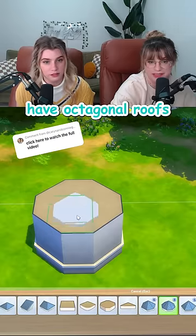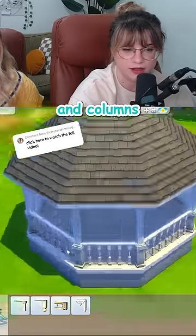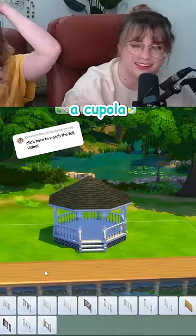Luckily, we actually have octagonal roofs. Now we're going to replace the walls with spandrels and columns and fences. I want one of those little hat things on it though. A cupola.